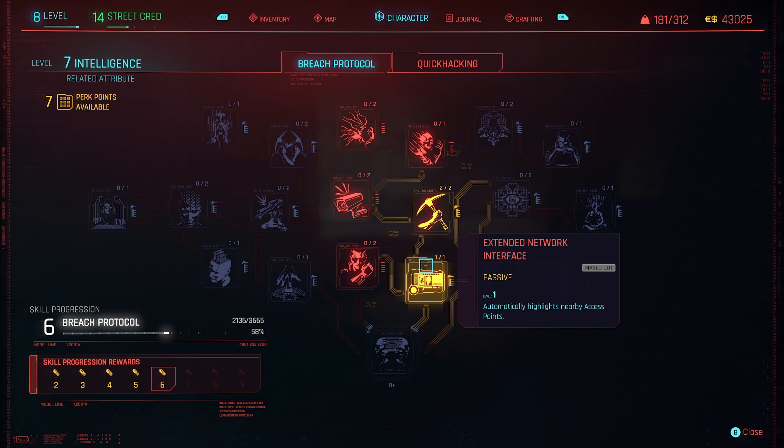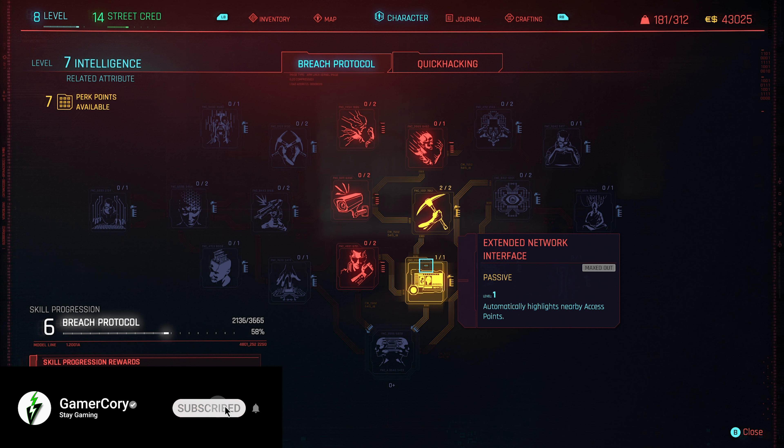The next perk I highly recommend is Extended Network Interface, which automatically highlights nearby access points — making it absolutely amazing. You need a level seven Intelligence to unlock it. When you're close to an access point it will show up on your HUD with an arrow pointing up or down if it's above or below you, or no arrow if it's on the same level. This makes finding access points very easy.